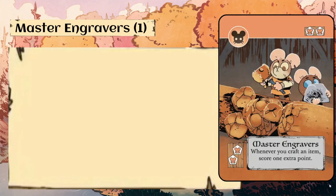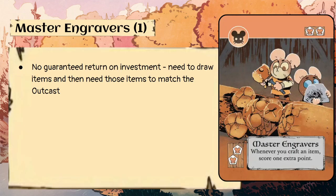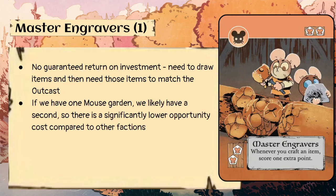Master Engravers — one copy, costs two mouse crafting pieces. Whenever you craft an item, score one extra point. This card has no guaranteed return on investment — we need to draw items and then need those items to match the outcast. If we have one mouse garden we likely have a second, so there's significantly lower opportunity cost compared to other factions — similar to what I said about Murine Broker.